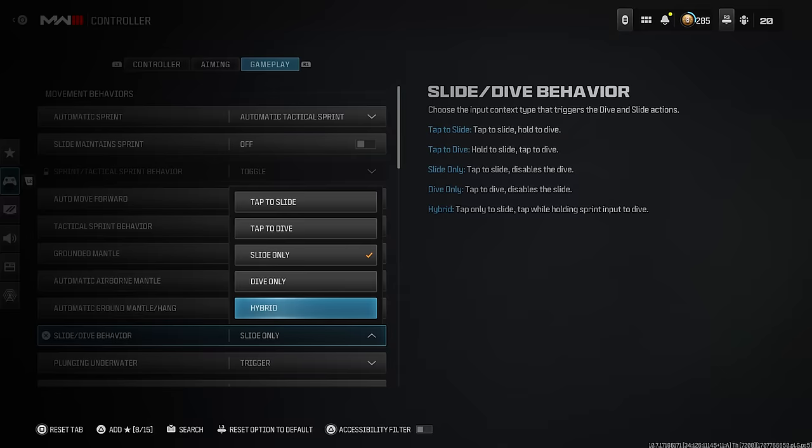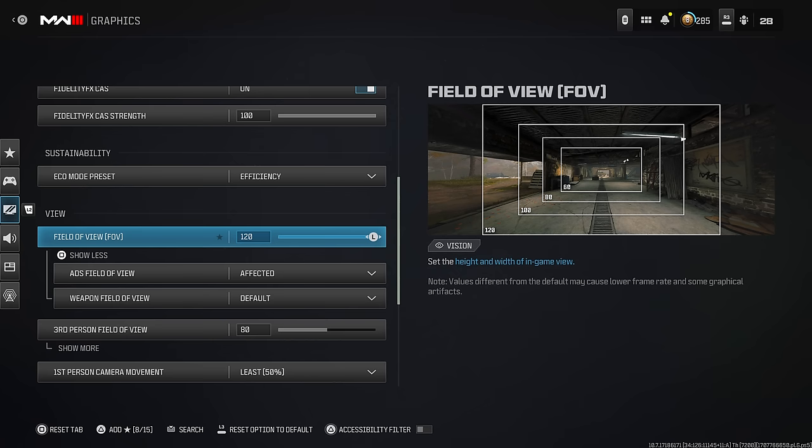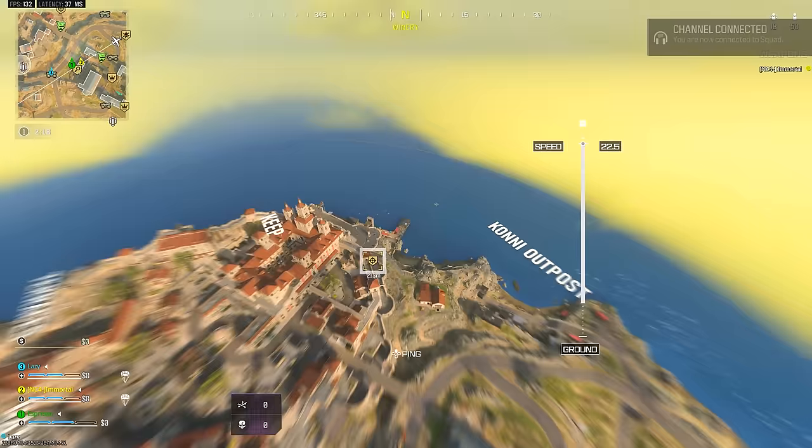Other settings you should have in order include sensitivity — that's subjective, I can't give you a perfect number, it's user-dependent. Adjust your FOV and make sure you're good there. We've touched on that plenty before, but the main new thing to check is the hybrid slide setting.